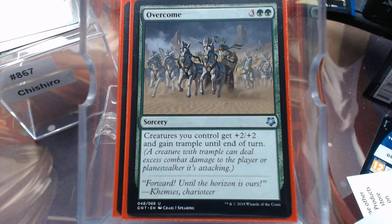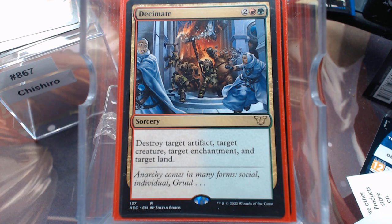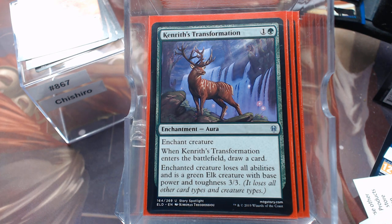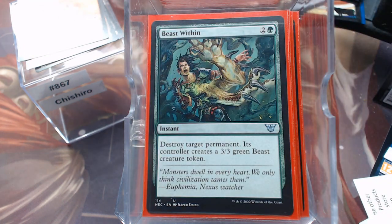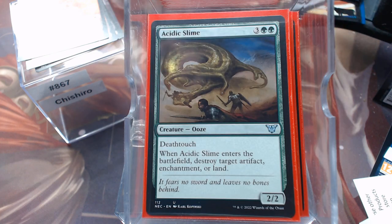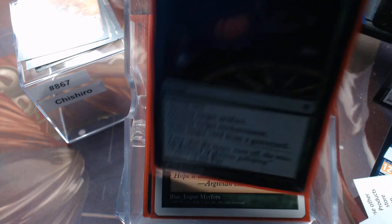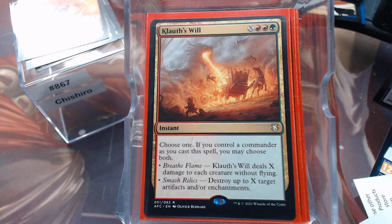That brings us to Removal. Decimate — it's a great magic card, there's no other way to put it. Kindra's Transformation. Naturalize. Beast Within. Artifact Mutation. I like the Acidic Slime line because it holds equipment very well and nobody really wants to swing into it. Crumble — one mana, instant speed removal, I love it. Return to Nature. And Claw's Will — X damage to each creature without flying, or destroy X artifacts and/or enchantments. It's a good way to wipe the board if you just need to do that.